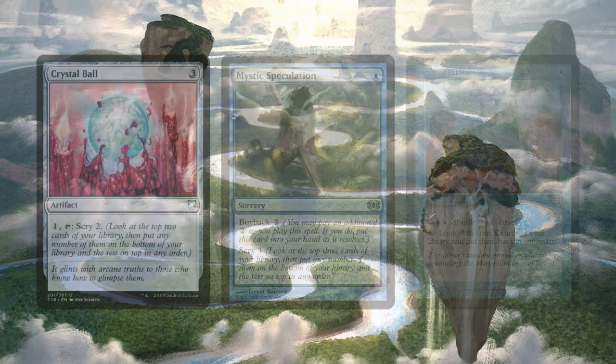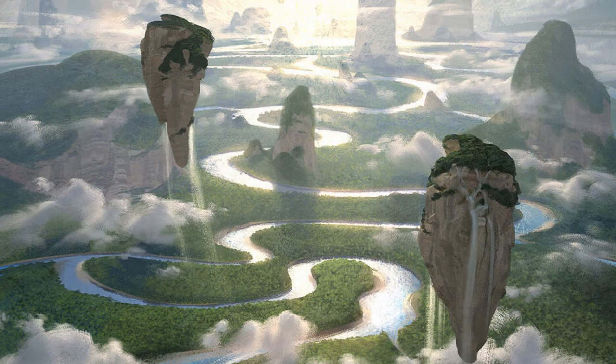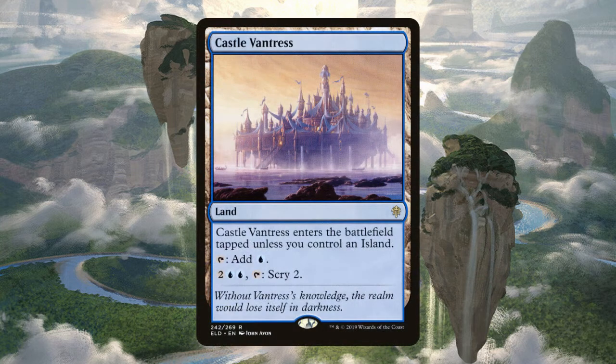Crystal Ball is an artifact that taps for 1 and lets you scry 2. Mystic Speculation is a sorcery that costs just a single blue and lets you scry 3 — it also has buyback for 2, so you can reuse it. Soothsaying is an enchantment that only costs a single blue, and lets you pay X to look at the top X cards of your library and put them back in any order. And of course we're running Castle Vantress — a land that taps for blue, but you can also pay 2 and 2 blue and tap it to scry 2.